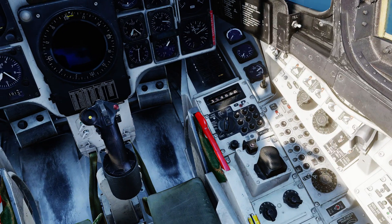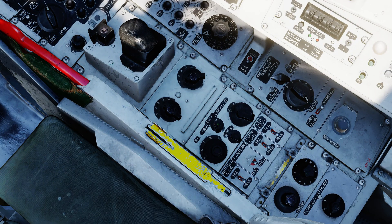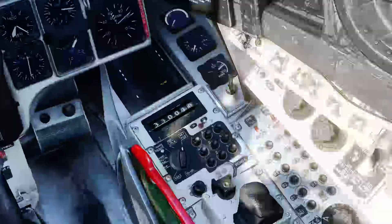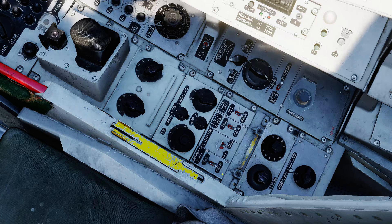Controls for most of the countermeasure systems are found here on the right console. Of note, this mode selector is for the RWR. It has modes for Off completely, Loose which is lights only — in lights-only mode you get the lights but no tone — and then Loose and Lewd, which is lights and sound, giving you both.